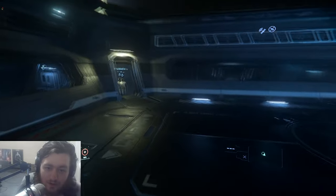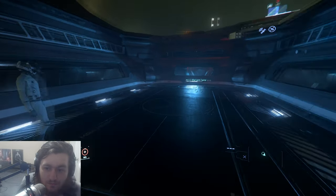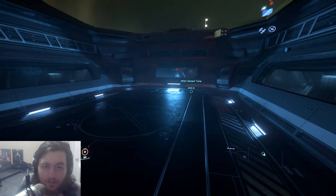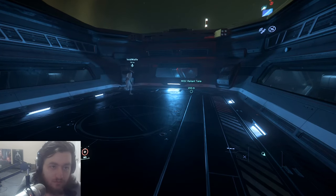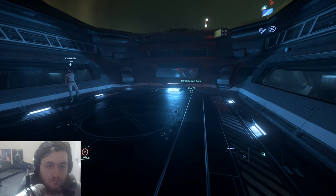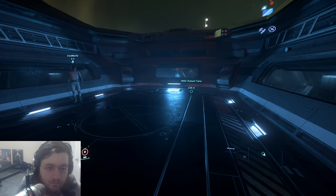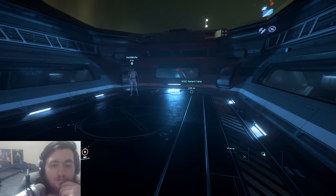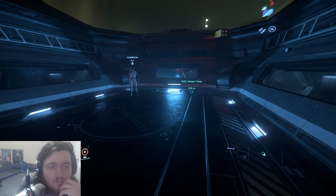It'll hold an Aurora. What about that really cheap transport ship that holds like six people — will that fit? I'm not sure which one you mean. This ship comes with the Pisces, and that will definitely fit — you could fit a couple of them actually. An Arrow will fit in here but not with the gear down, because the wings fold up currently when you put the gear down and you can't control them separately.